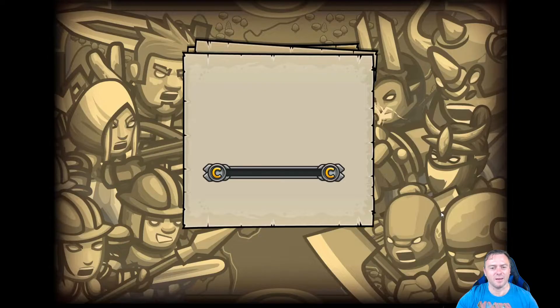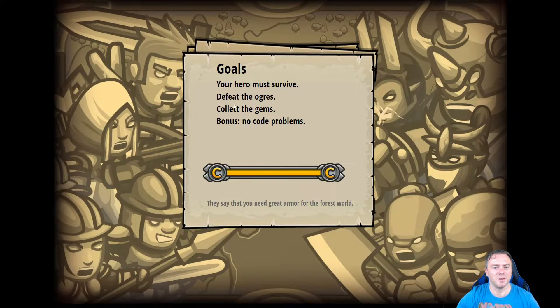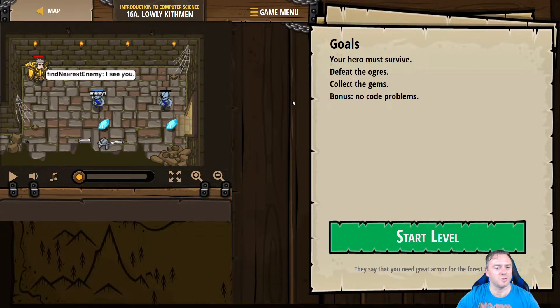So the objective is: use your glasses to seek out and attack Kithman. Let's see what happens. Heroes must survive, feed the ogres, collect the gems, and bonus no-co points.